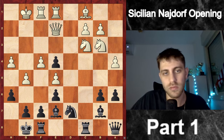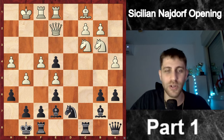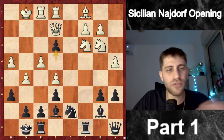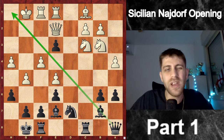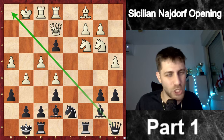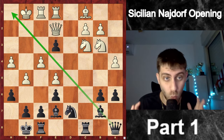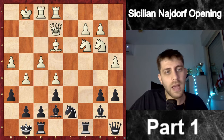He played g5. I really recommend you stop the video now and think: what is your move for black? The move is e3 — we sacrifice a pawn but open the bishop and queen on the long diagonal h1-a8. We open our pieces and this diagonal may win the game. So we play Bishop to e3.